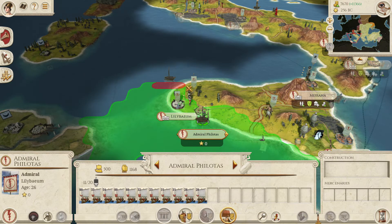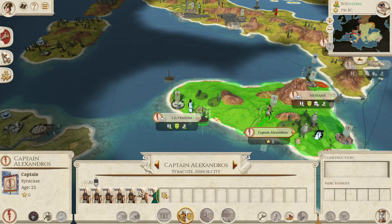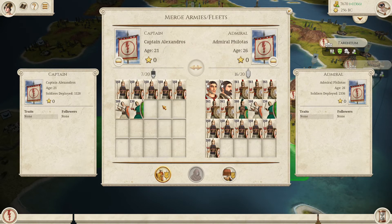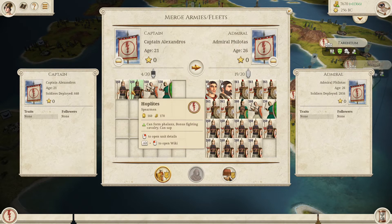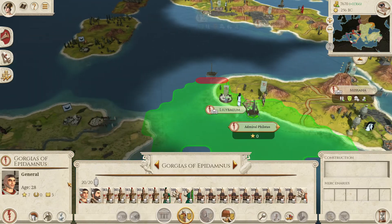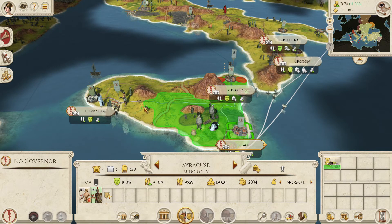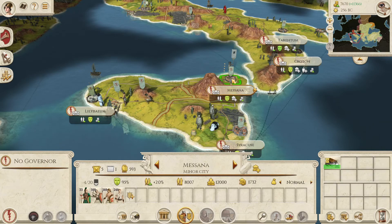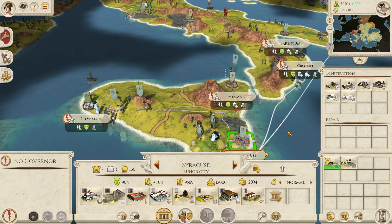We're going to take these forces and board the ships. We don't have enough to join up, so we'll take three units — we've got a lot of hoplites already, so perhaps we'll go for peltasts. This turn we don't have enough movement to actually land next to Carthage, so next turn we can potentially split our ships into two forces instead of one. We'll send some of these guys across to join up.